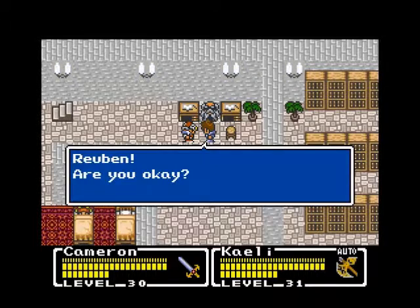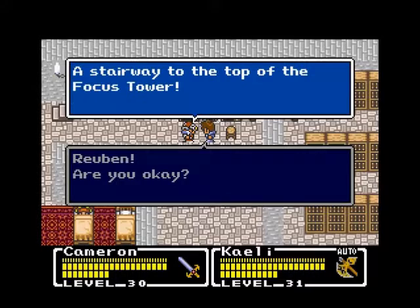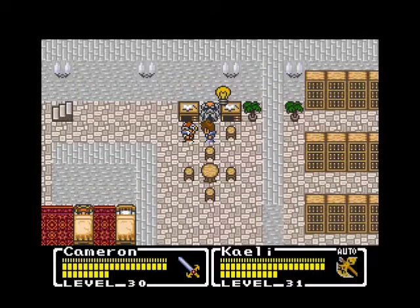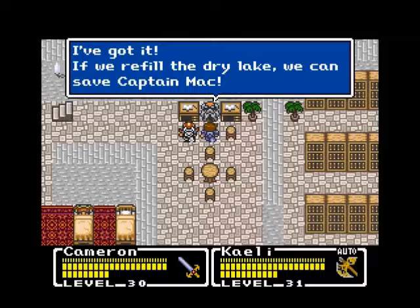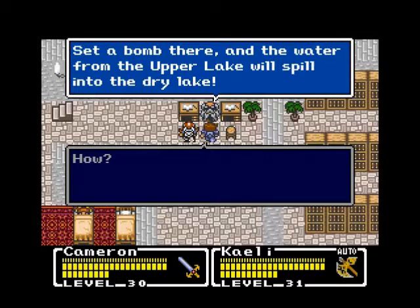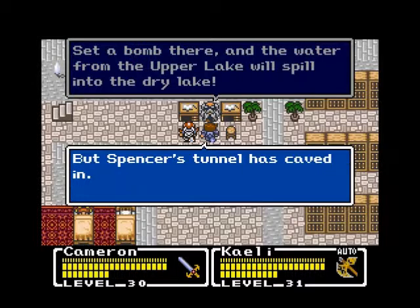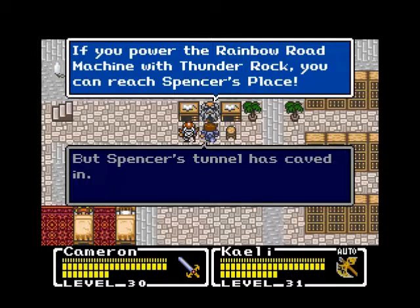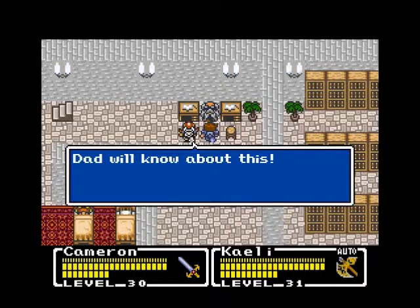Reuben! You're okay! Guess what I found when I fell? Stairway to the top of Focus Tower. Stairway? Okay, if we can refill the dry lake, we can save Captain Mech. Go to Spencer's Tunnel, put a bomb there and the water from the upper lake will spill into the dry lake. Spencer's Tunnel is caved in. There is one way — if you power the Rainbow Road Machine with Thunder Rock, you can reach Spencer's Place. Dad will know about this.